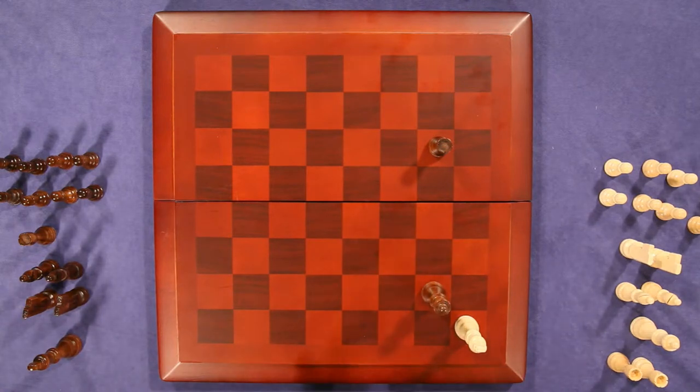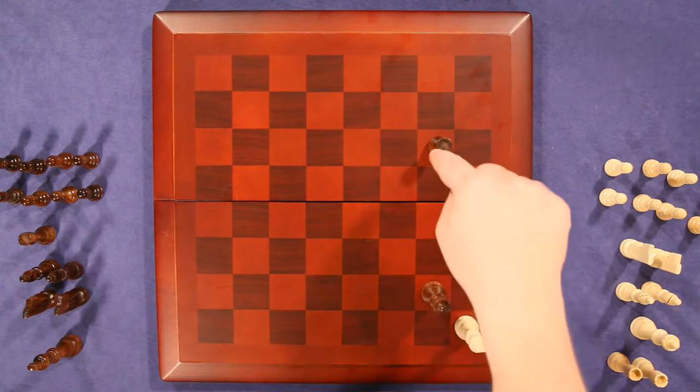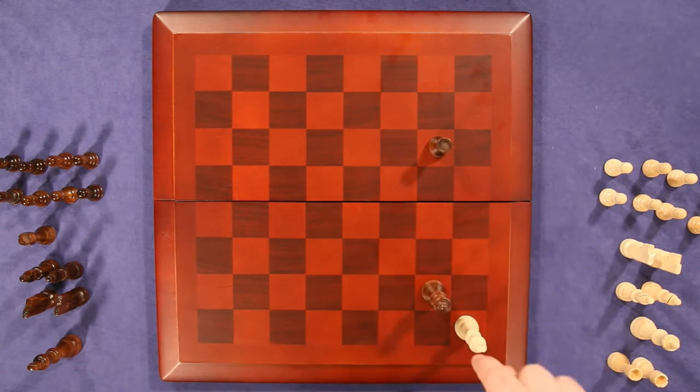There are lots of scenarios where this happens. It very rarely is a single piece — it is normally something like this, where one piece is now here and being protected, and the king cannot escape. Nor, if you take the piece, is the king safe, because something else threatens him. Checkmate is the beautiful part of this game. There are multiple ways to do it.